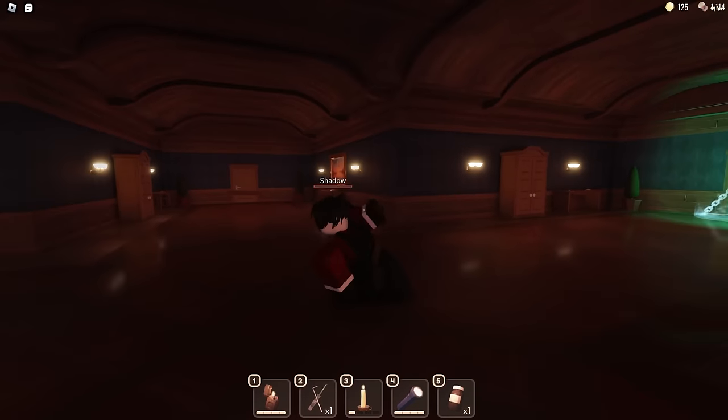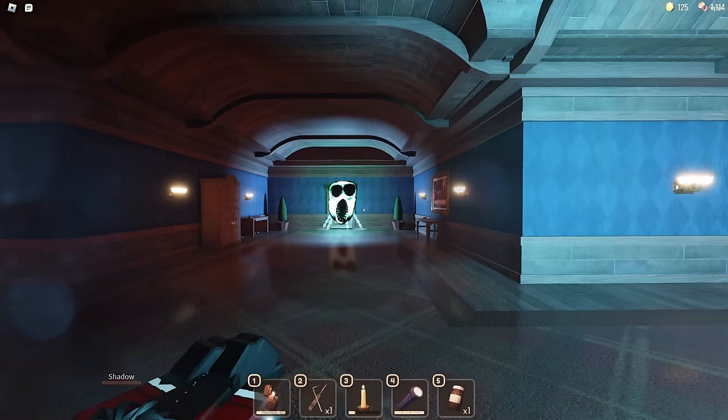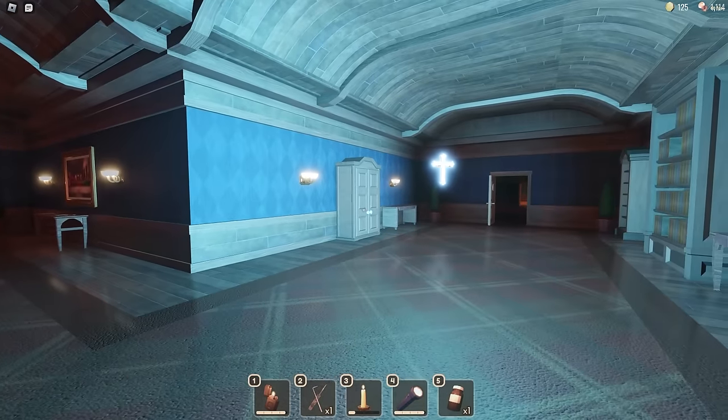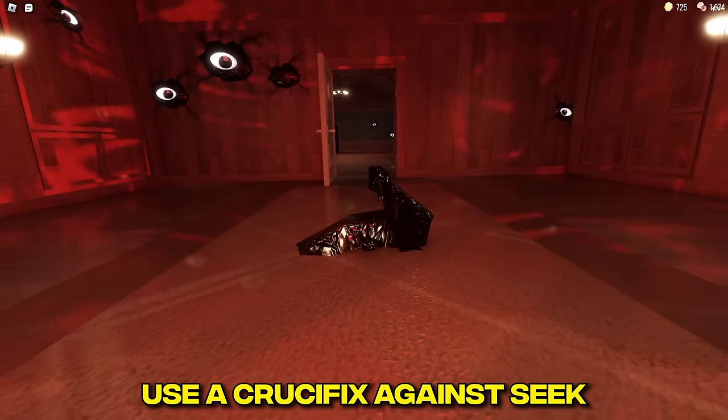Unbound: use a crucifix against Ambush. Take a Breather: use a crucifix against Seek.